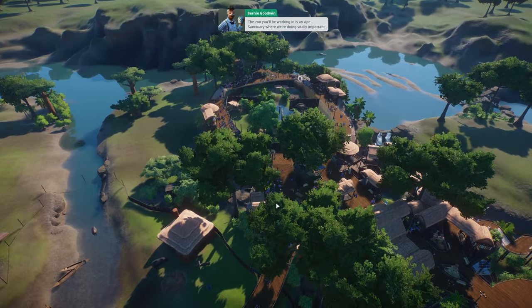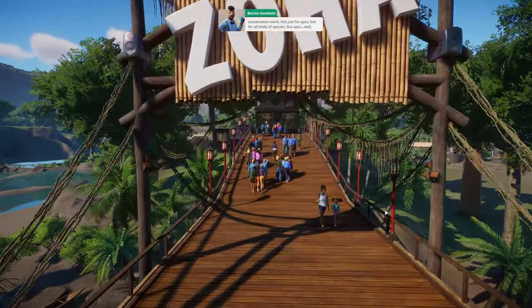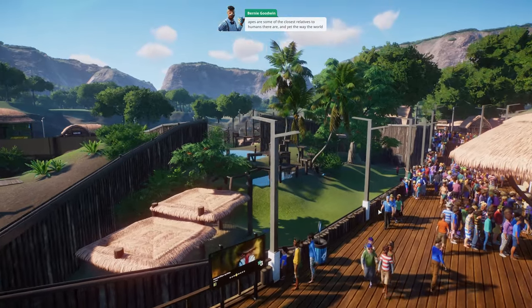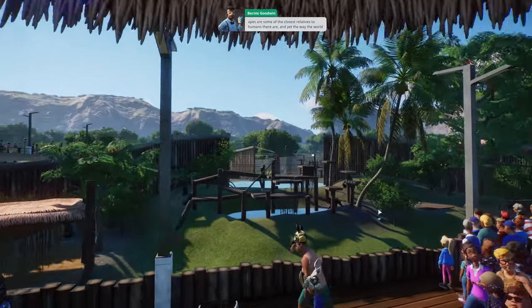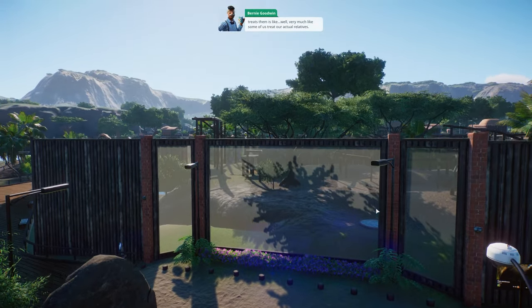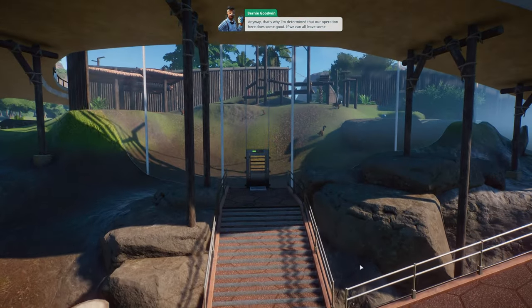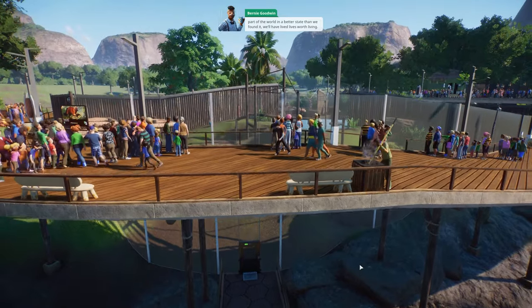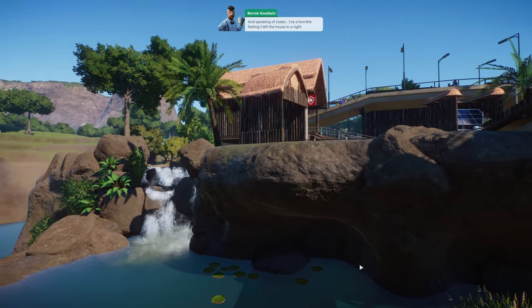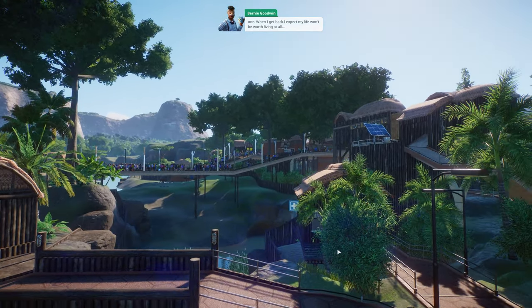The zoo we'll be working in is an ape sanctuary doing vitally important conservation work - not just for apes, but all kinds of species. Apes are some of the closest relatives to humans, and yet the world treats them very poorly. That's why I'm determined our operation here does some good. If we can leave some part of the world in a better state than we found it, we'll have lived lives worth living.